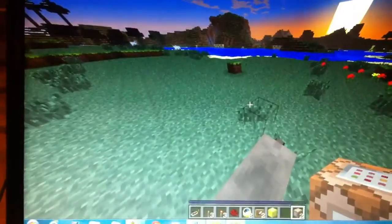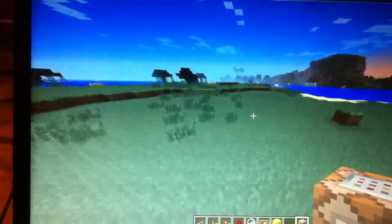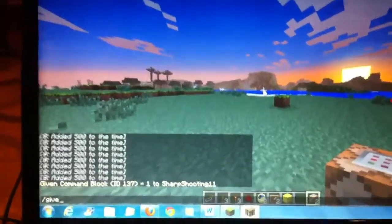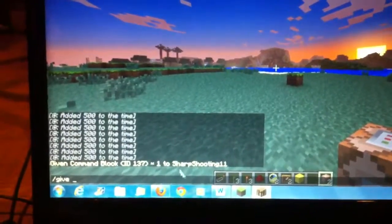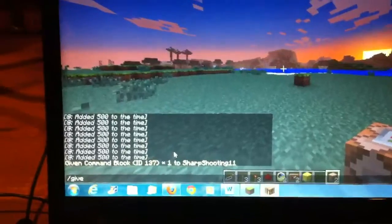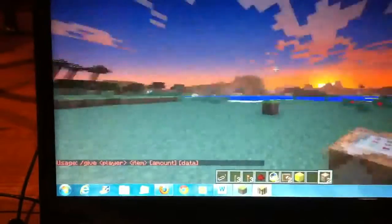Basically, how to get the command block is: slash give, space, whatever your name is — mine is sharpshooting11 as you can see — and then space 137 space 1, which gives you the command block that I have right here.